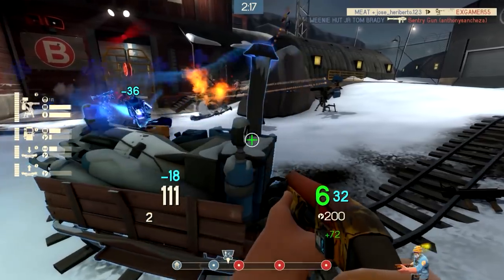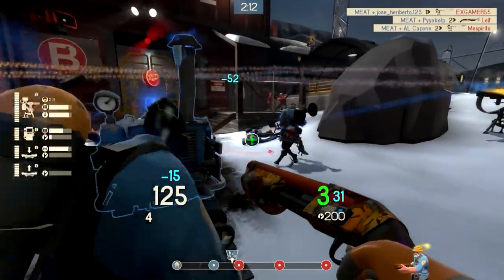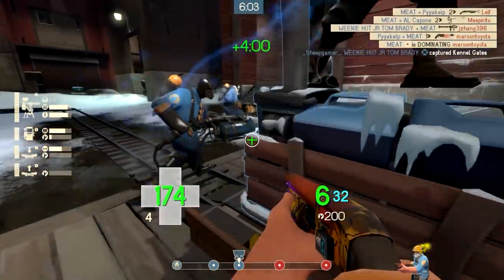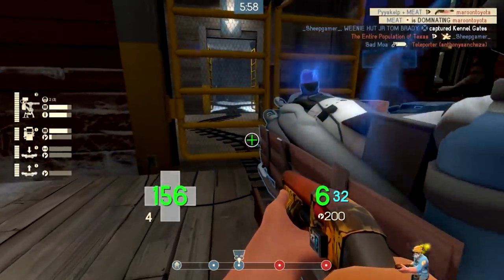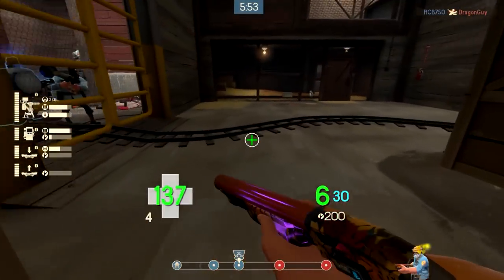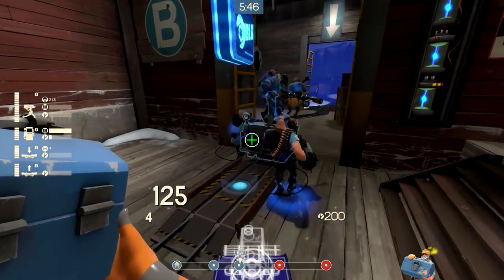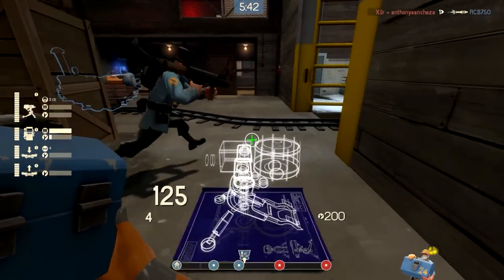Awesome. Push the cart, boys. Get that medic. I haven't really been using the Short Circuit a whole lot, but I also haven't really noticed a lot of people firing rockets and stuff at me. I just saw a blood spatter come out of mid-air there, so I know that the spy crossed over. I don't know where he is though.